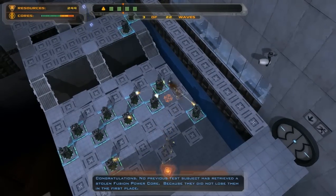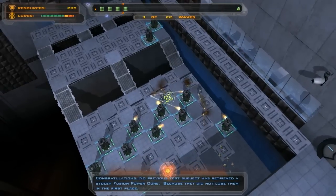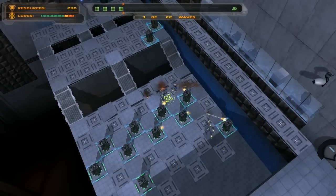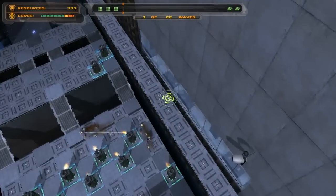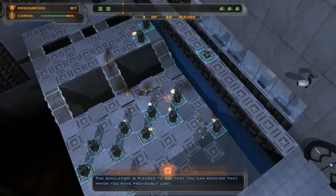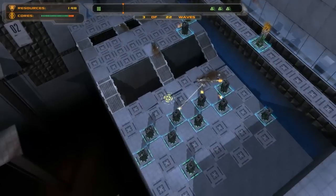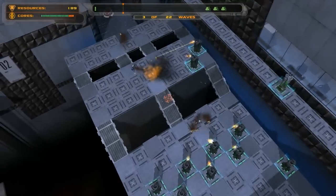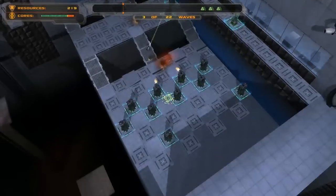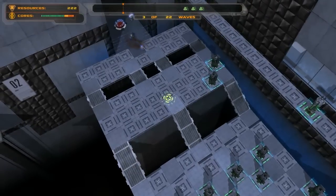GLaDOS says: 'Congratulations - no previous test subject has retrieved a stolen fusion power core.' Then: 'Because they did not lose them in the first place.' I've got enough now. GLaDOS: 'The simulation is pleased to see that you can recover that which you have previously lost.' I'm gonna block this in as well. That's better - I feel more under control now. I've lost four or five cores, but I won't lose anymore.